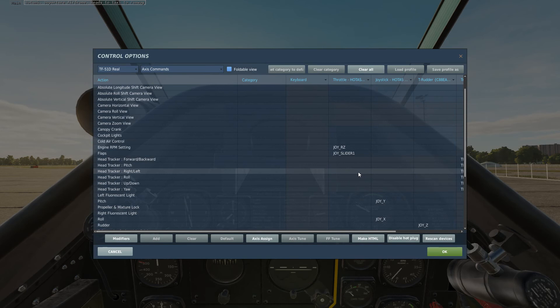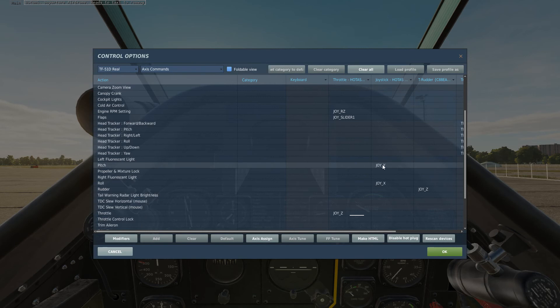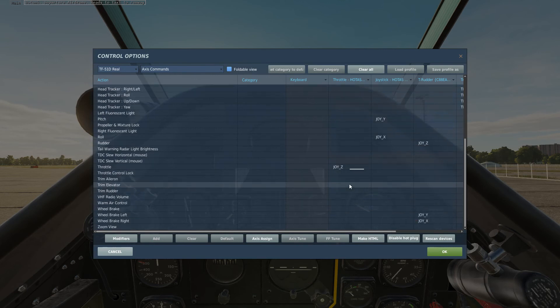Now, if you're actually following along, which may be a little bit difficult if you don't have rudder pedals, engine RPM setting — you're going to require that for this aircraft. Flaps are required for pretty much all aircraft. Pitch, roll, throttle, and rudder are definitely needed for this one. Wheel brake left and wheel brake right — however, you can get away with just having a plain old wheel brake. The other one that you need as well is landing gear.